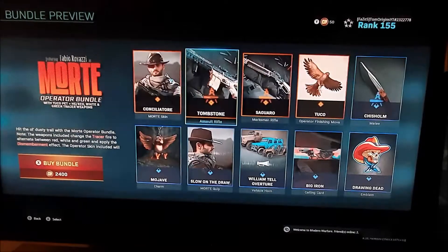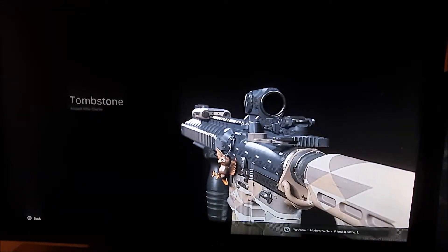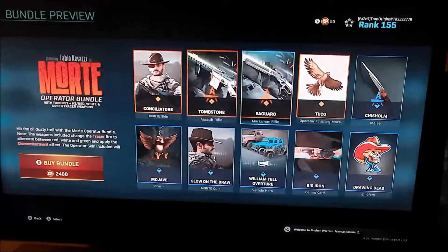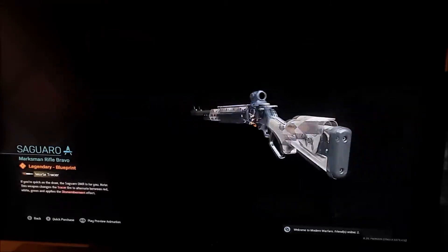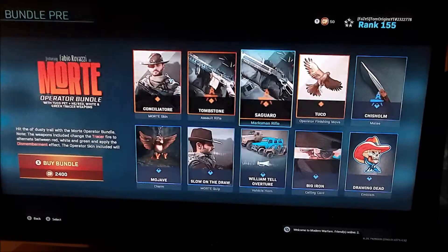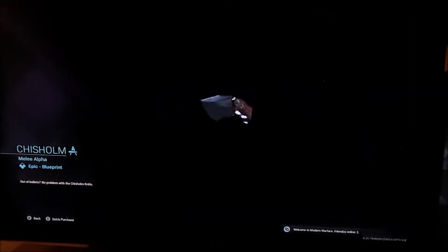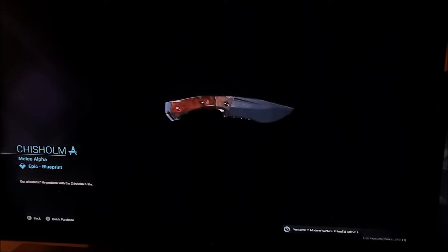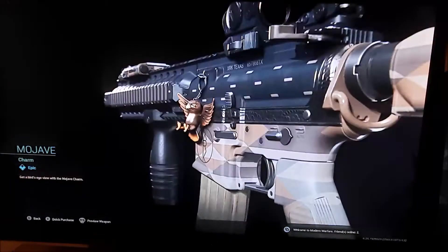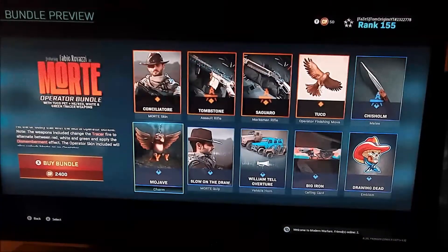That same artwork is present on his M4A1 assault rifle, known as the Tombstone variant, as well as his repeater. Both weapons are going to look very nice in Damascus. His blade also looks really cool — I love anything with a wood handle. And there's a little Mojave weapon charm inspired by his bird, which I also think is pretty cool.